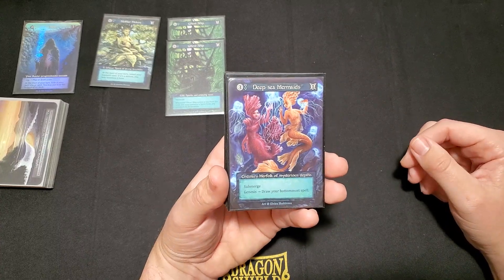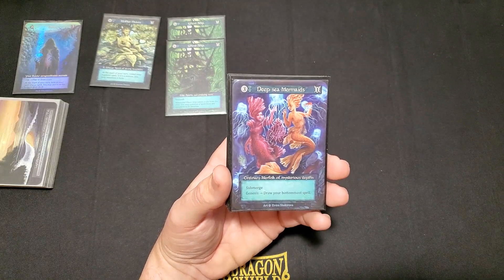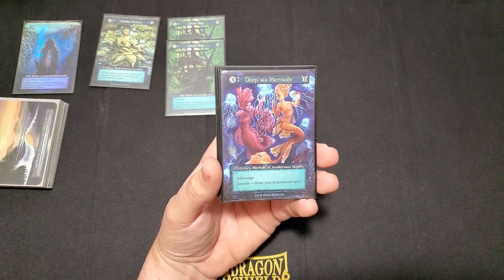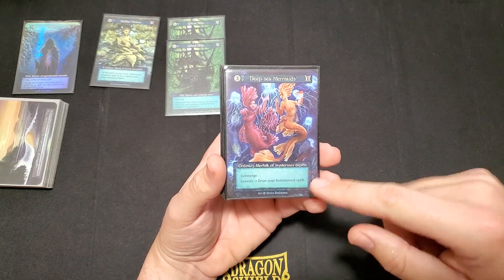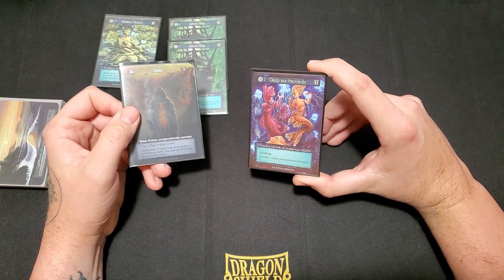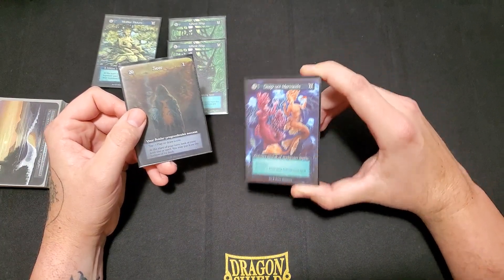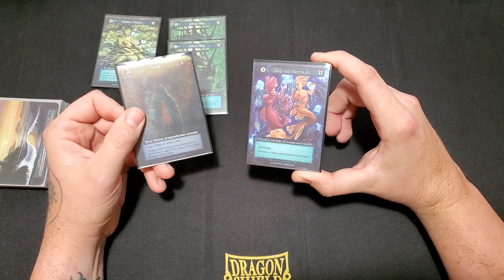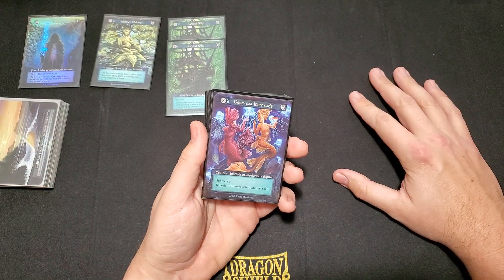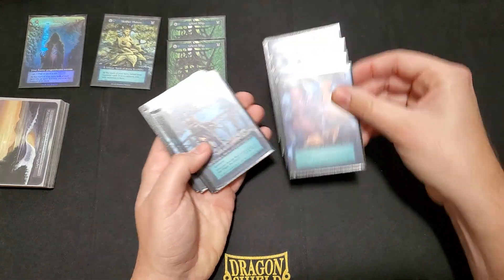The card that actually led me to play water while figuring out a deck for Seer is Deep Sea Mermaids — 3 cost, 1 power, 2 water threshold. Its Genesis ability is draw your bottommost spell. So with Seer, let's say Seer's ability goes off and you really like the card on top of your deck, but you have a Mermaid in hand — tuck that card or spell to the bottom of your deck, draw another card, then play Deep Sea Mermaids to get that good card you just put on the bottom. So it's allowing you a good card on top of another card draw. I have four of those.